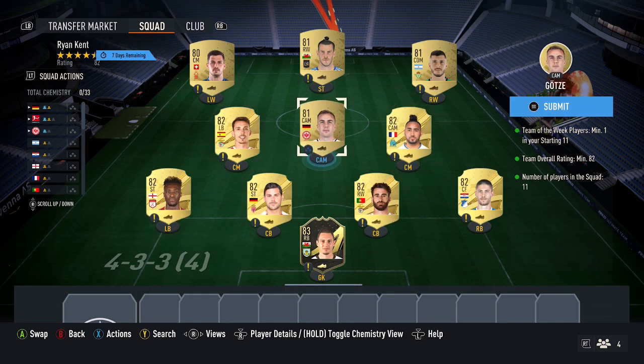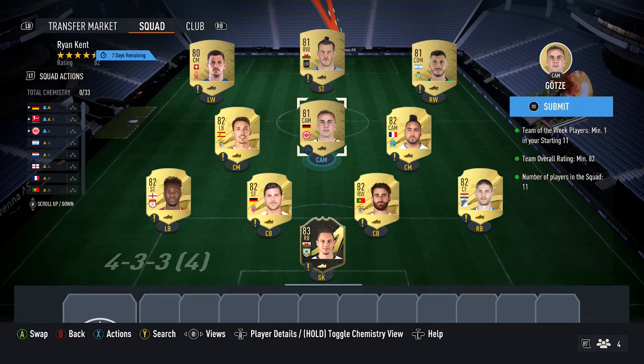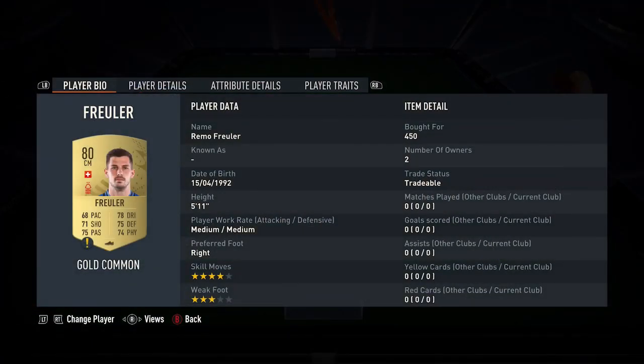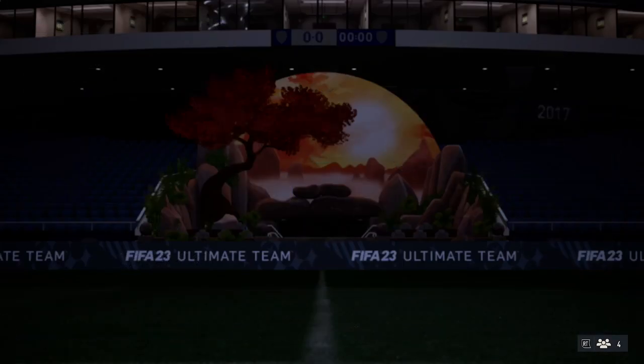Then you want to pick up three 81-rated cards. These cards vary — pick them up for around 500 to 550 at the moment. So Gertzer, Bale, and also Rodriguez. Just any three 81 rated cards. And then finally, pick up the cheapest 80-rated card you can find — pick them up for around 450.